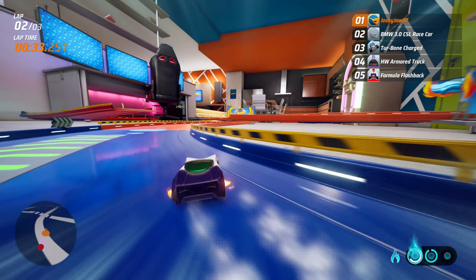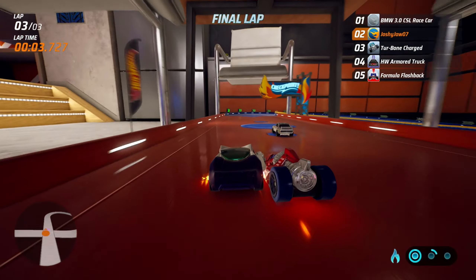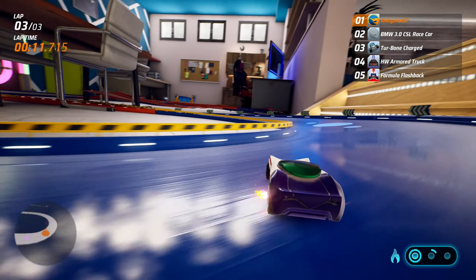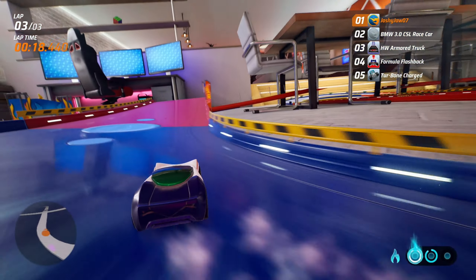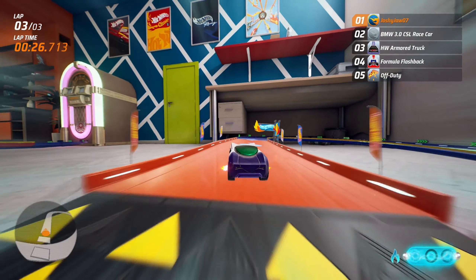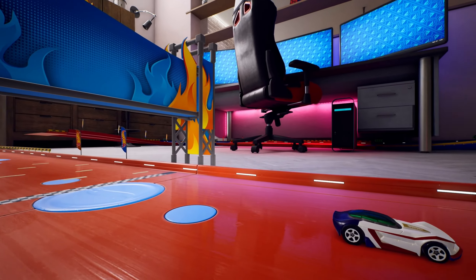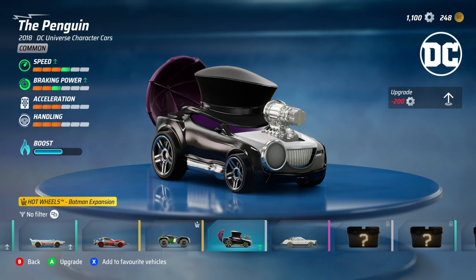If you get even a bit of contact with a car it throws your whole trajectory off. With the other cars you could drift alongside a car touching it and there'd be no problem. With this one there's a lot of instability — cars just tap us and the car shakes. Out of the four, although it's statistically the most rounded car, from my own experience it doesn't feel the most stable in collisions. We still got first place on extreme though, so I can't fully fault it.